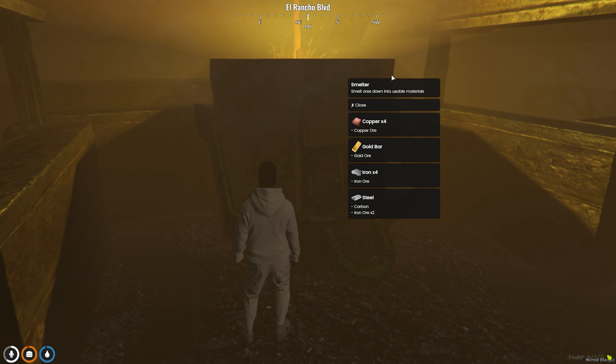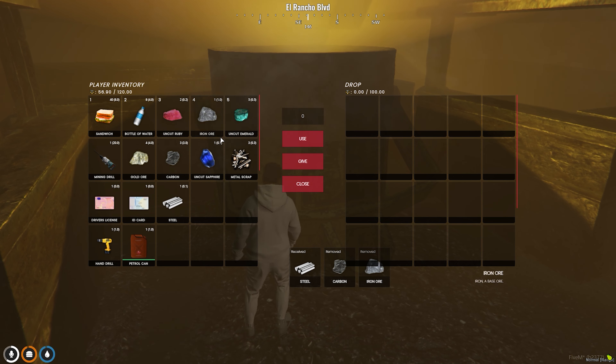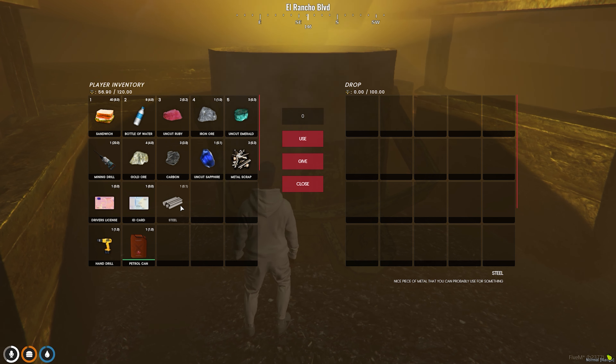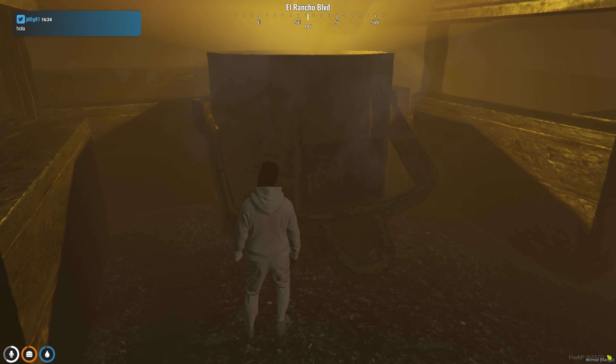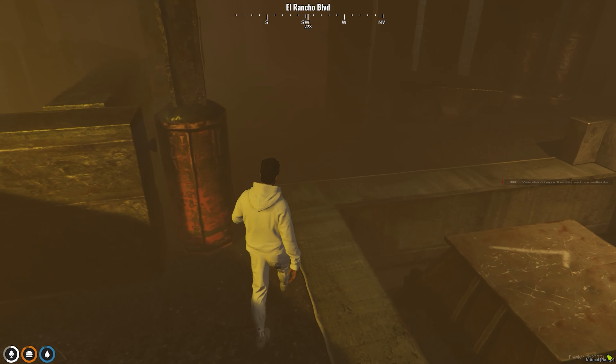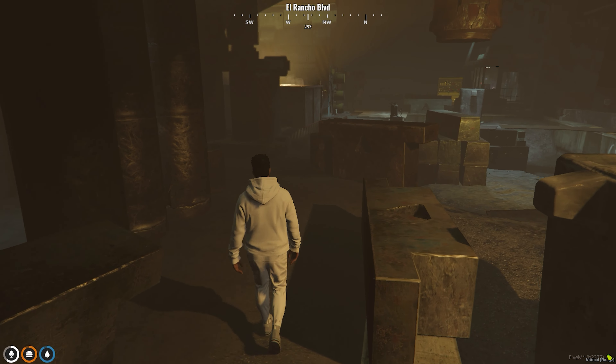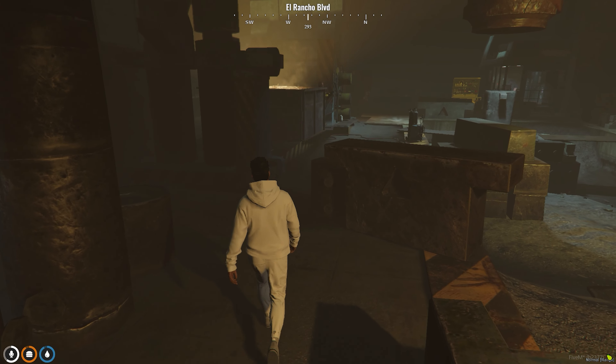So let's go ahead and go to the lava pot here. As you guys see, you can craft copper, a gold bar, four iron, and one steel. So let's go ahead and craft some steel. When I'm done there, we have steel. Let's make some more. And that is going to be it with our smelting. We are now going to go ahead and cut some jewels and see if we can sell those to a jeweler.